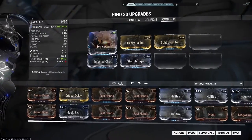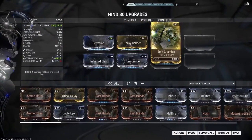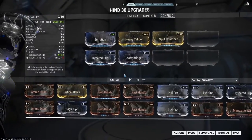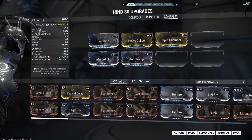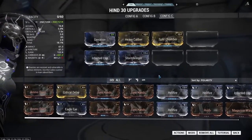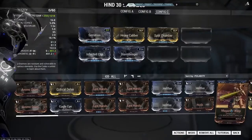For the Void build, we're going to do Serration, Heavy Caliber, Split Chamber, and then this time we're going to go with Infected Clip and Stormbringer for that corrosive damage — against things like your Heavy Gunners in the void.